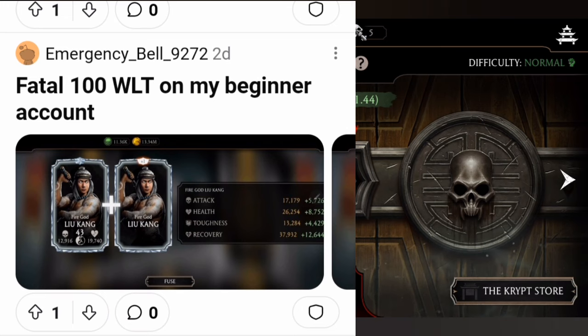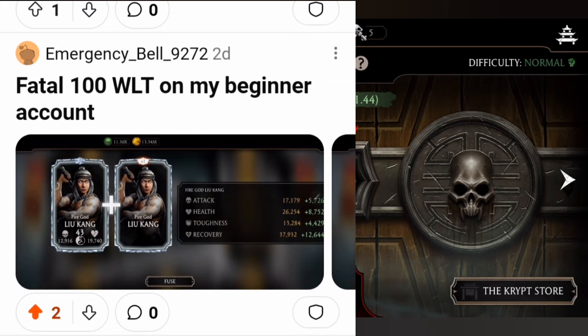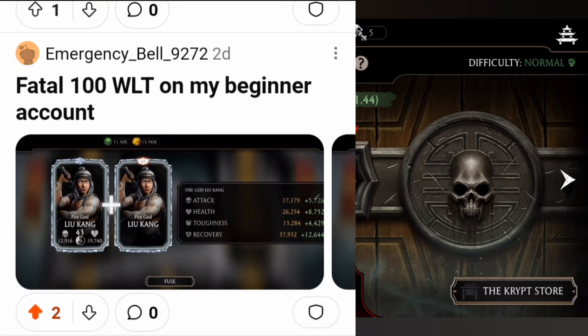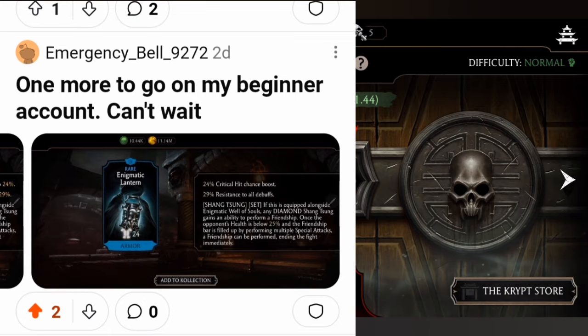Fatal 100 White Lotus Tower on a beginner account — nice drop! Got the Dead Iron Black back-to-back drops from White Lotus Star Battle 200 and Fatal 100 as well. One more to go on the beginner account — can't wait!